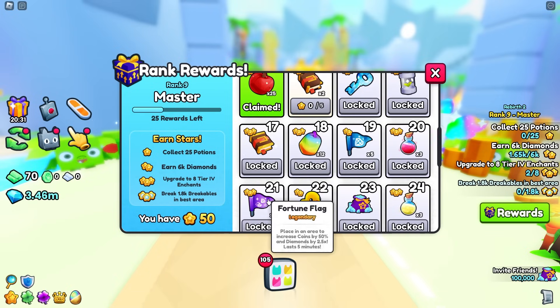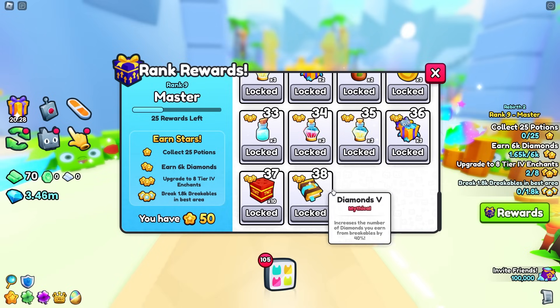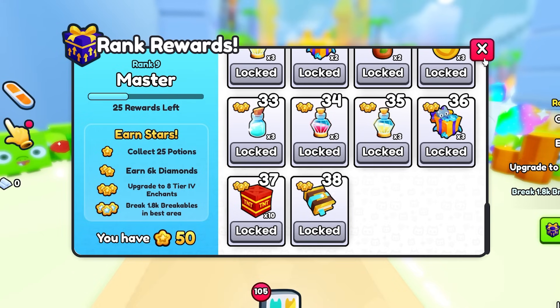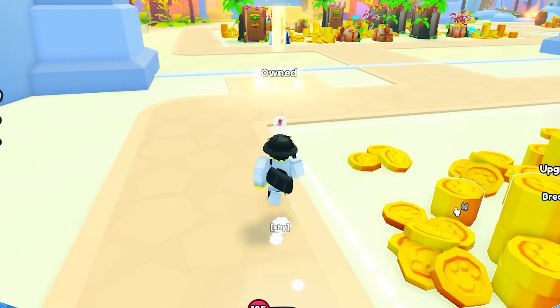As you can see, you get diamonds flags, fortune flags, more diamonds, 6k diamonds, more gifts, and a diamonds 5 book. This is why you should rank up as much as you can, because they give you insane rewards.